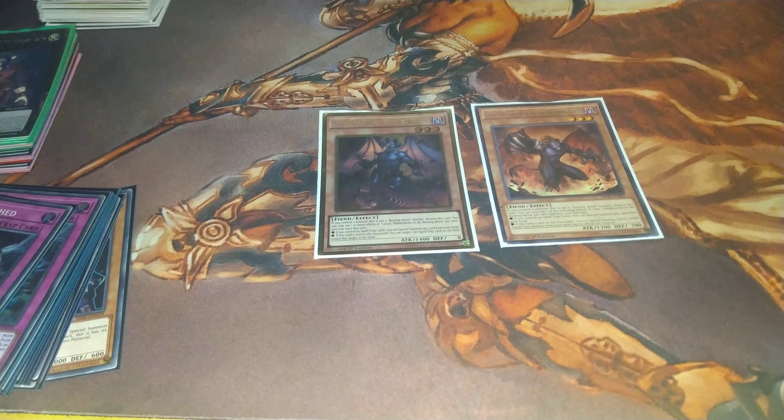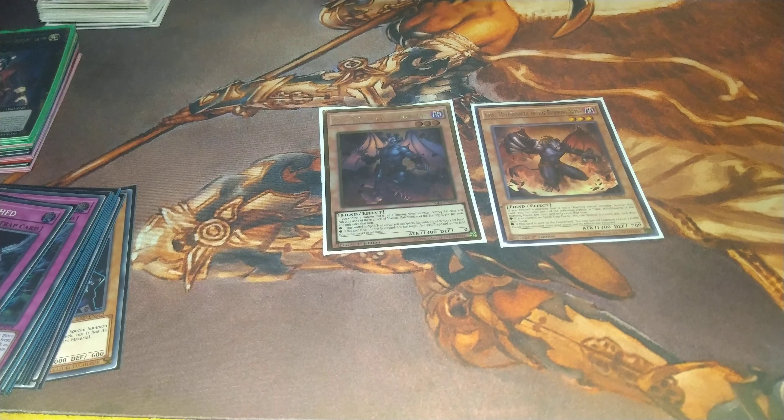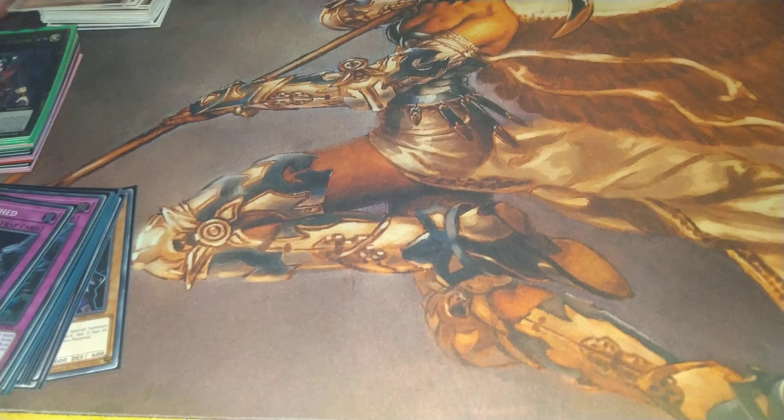One Libich and one Calcarb. These are mostly just name fillers, but Libich can work — if you've got something like a Unicorn, you can summon this and it'll die, gaining its effects, meaning you can link climb into Access Code Talker. Calcarb is just here for a name mostly. And that's all the monsters in the deck.